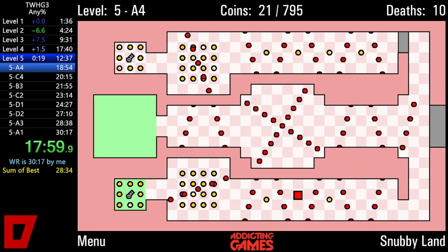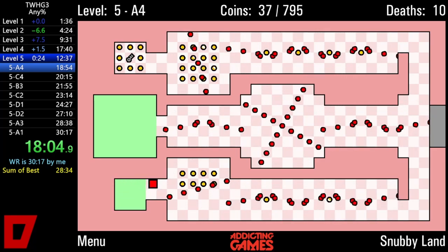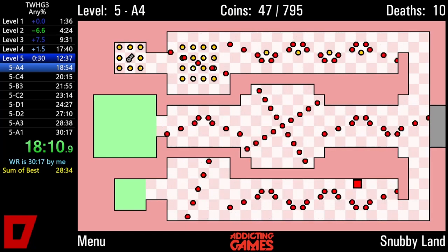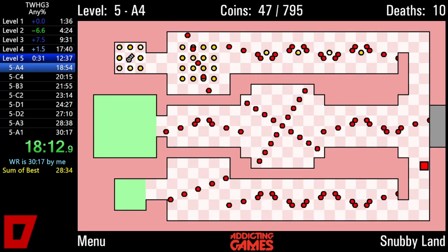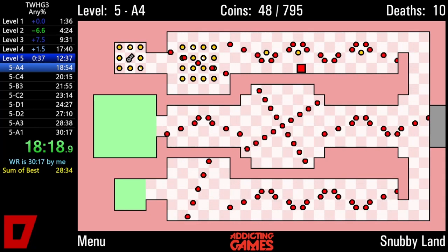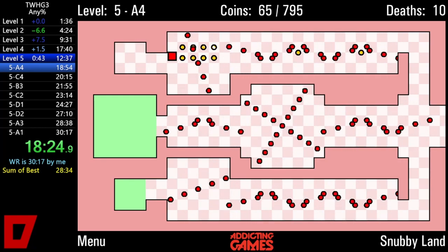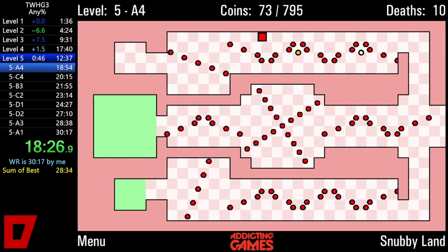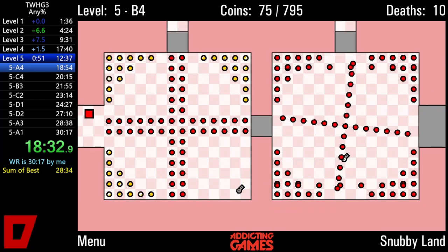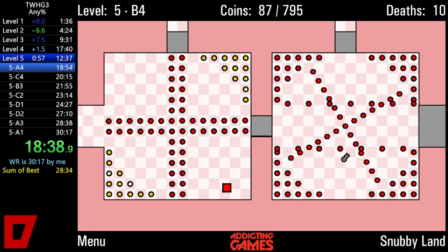17:40 is crazy considering that a couple of months ago I'd never gotten into level 5 in less than 20 minutes. My personal best split into level 5 is 17:26, which is even more crazy, but unfortunately in that run I died quite a lot in level 5 and wasn't able to maintain the pace. But 17:40 is still a very good split. The routing in this room has actually changed a bit — again, this comes from Raflik. If you pay close attention to my old runs, you'll see I'm going over the top instead of under the bottom, saving about 5 seconds.